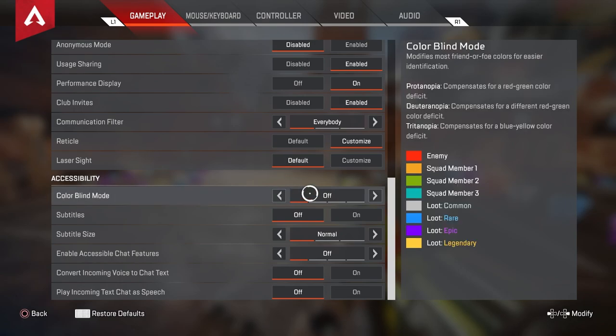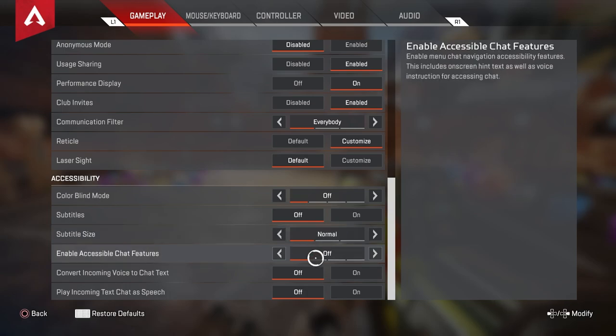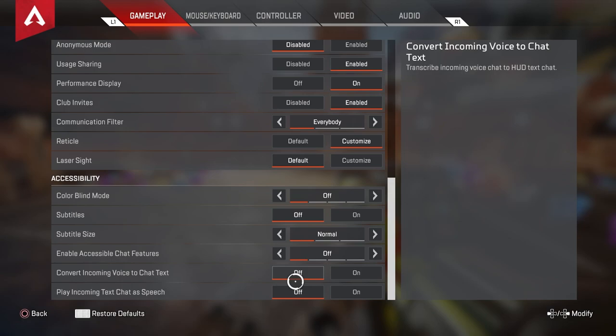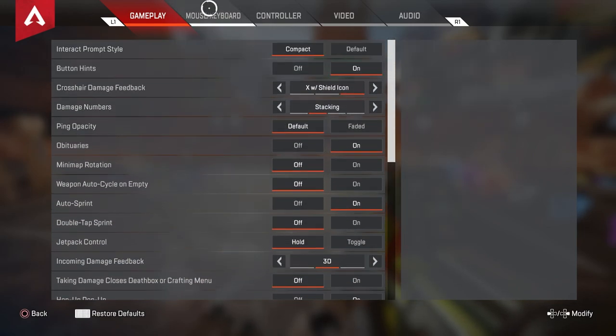Continuing on down, the laser sight you can customize as well — I just leave that on default. Colorblind mode is off for me, subtitles are off, accessible chat features off, convert incoming voice to chat text is off, and play incoming chat as speech is also off. That last one would get a little wild at times, especially in games.